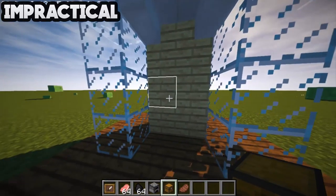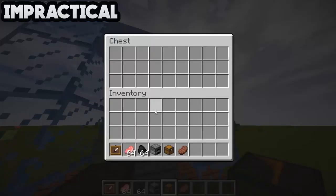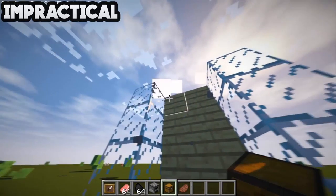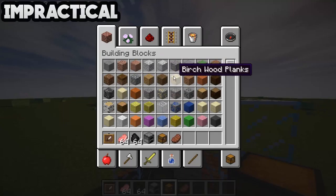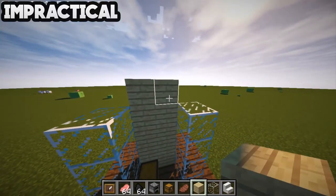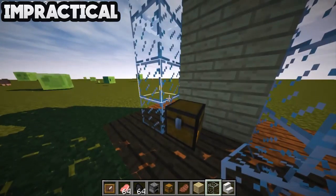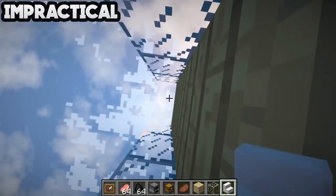Place down a chest over here and over here. You need to build it one block higher — I'll grab my stuff: some glass and some steps. So we need to build it one more block high.